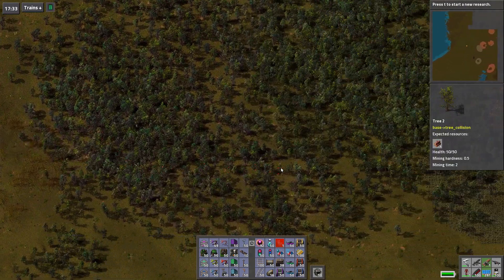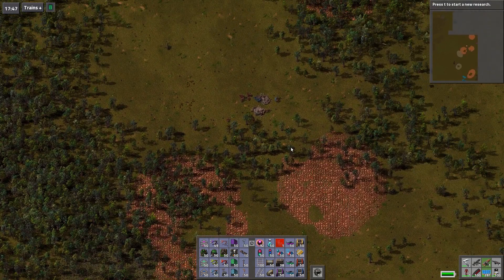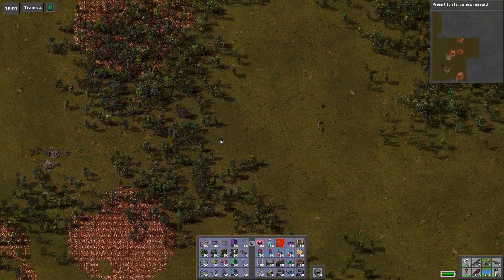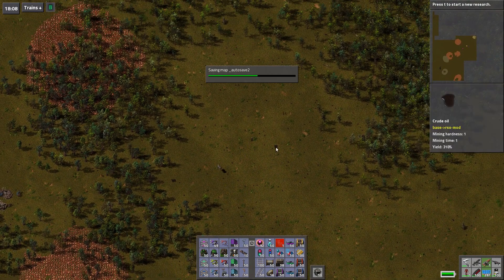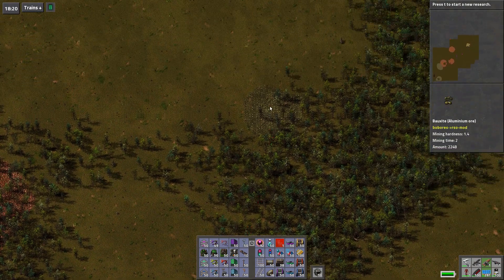That might be it for now. There's stone, right? Yeah — tons of stone and copper. We got some oil over here too. What are we looking at? 267 — that's good stuff. 18. Yeah, we can do some oil over here too. What's this then? Vauxite? Cool.